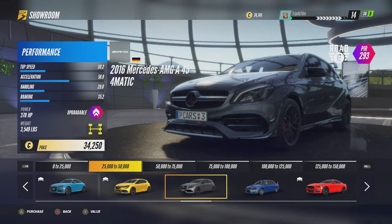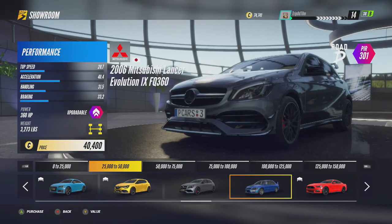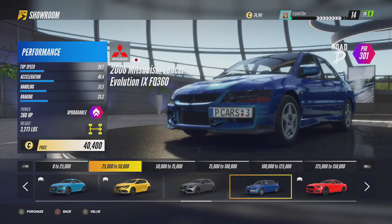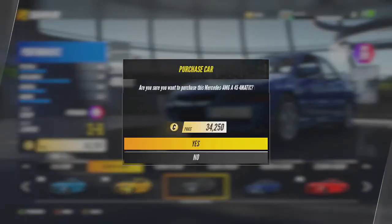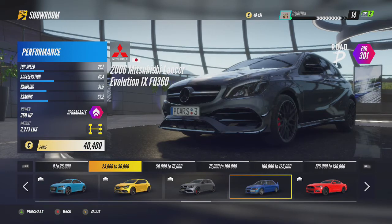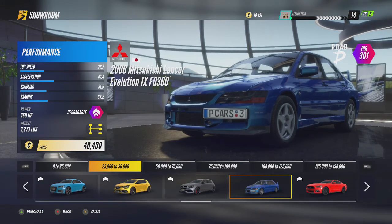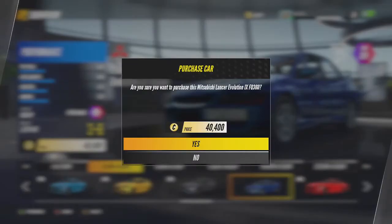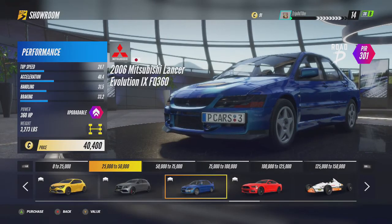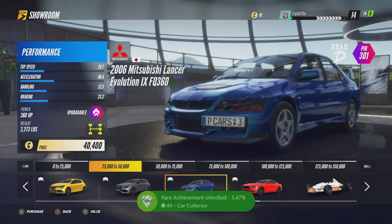Now that I have some more money, we're going to buy — actually, this is quite a cool ending because I know I need these two cars. Let's buy the Mercedes for 34K, and then we should have enough to buy the Mitsubishi Lancer Evo — man, I love this car — for 40K. We've done that. Let's just see if that gives us the achievement. There we go: Car Collector, 40G. Nice and easy.